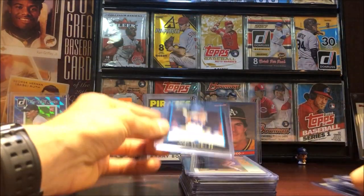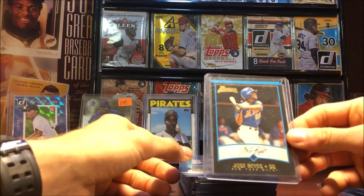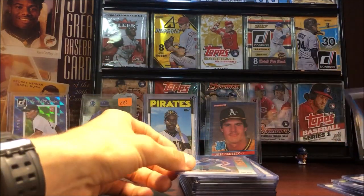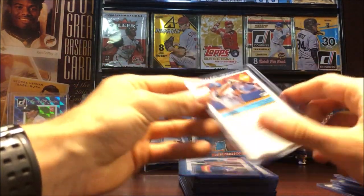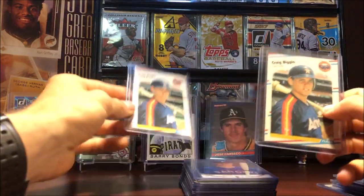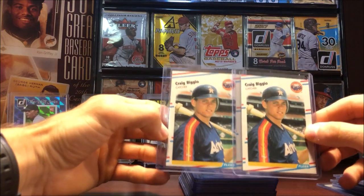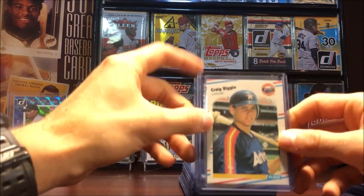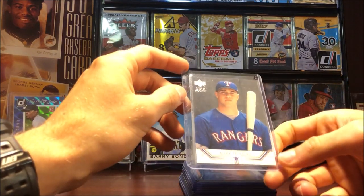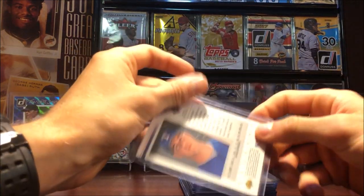Jose Reyes rookie from Bowman 2001. Jeff Kent rookie from Fleer Update. Craig Biggio rookies from 88 Fleer — his son just got called up to the Blue Jays. Moving on, we got Mark Teixeira star rookie from 2002 Upper Deck.